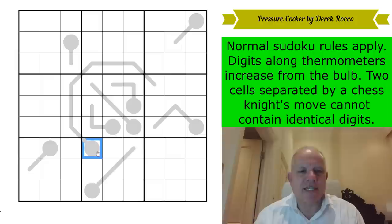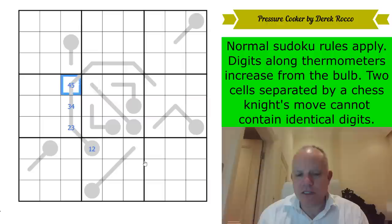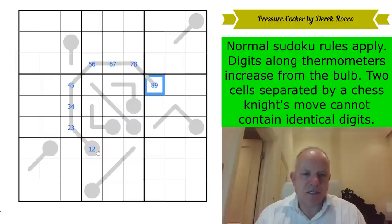Nothing appeals to me more than pencil marking a nice long thermo. That one is eight cells long. Take that from nine — there is one degree of freedom, so that means two possible digits in each cell. Those are the possible digits for each cell of that thermo. It looks like it might be on the first and fell ring, but I don't see how that's going to be relevant in this puzzle.